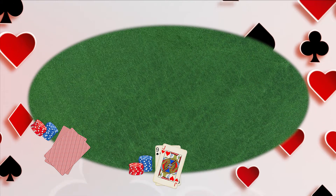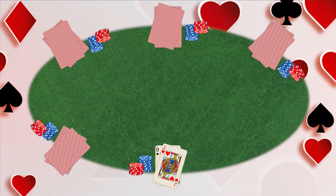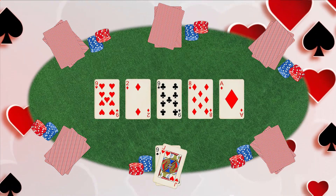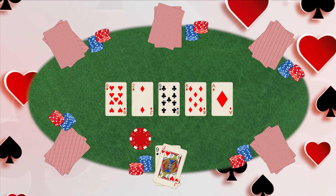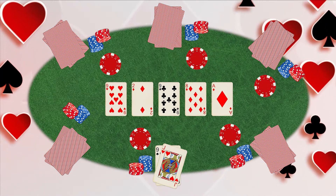Each round of Texas Hold'em takes place across three stages. The aim of the game is to create a winning combination of cards, using cards from your own hand and a set of five community cards. Players have to bet and bluff that they have the best set of cards, with only knowledge of their cards and the community cards.